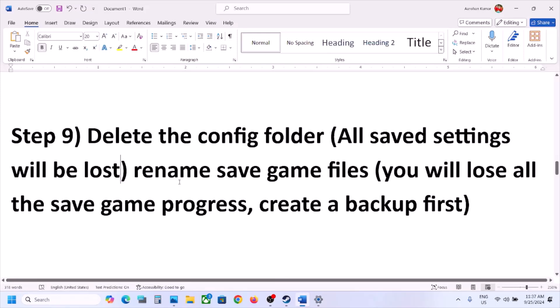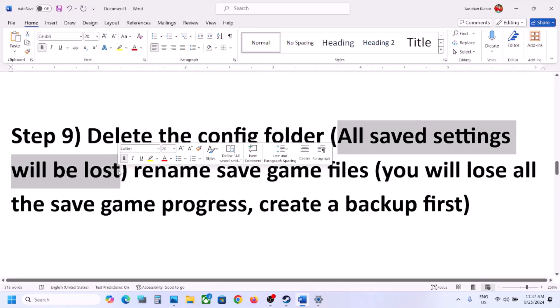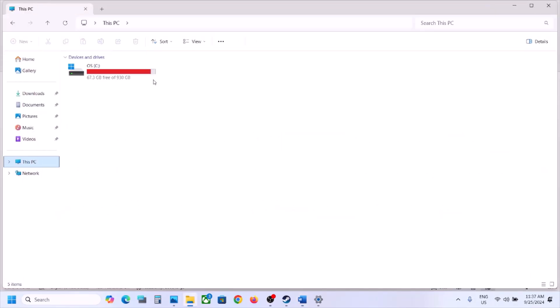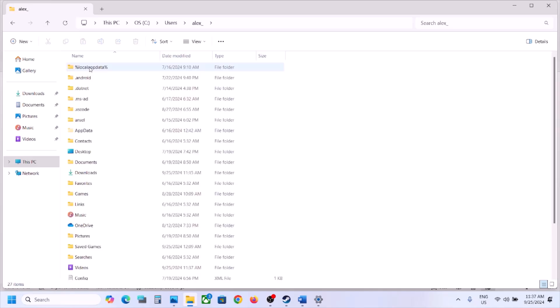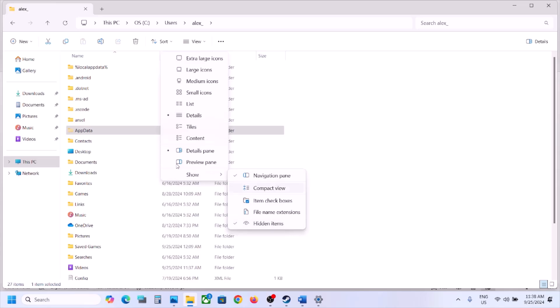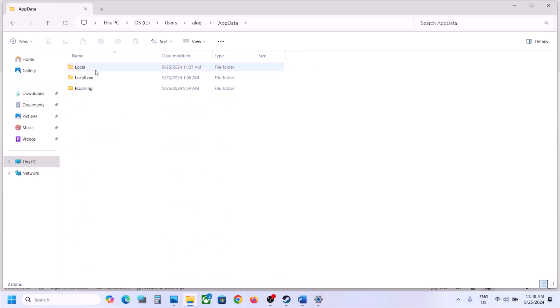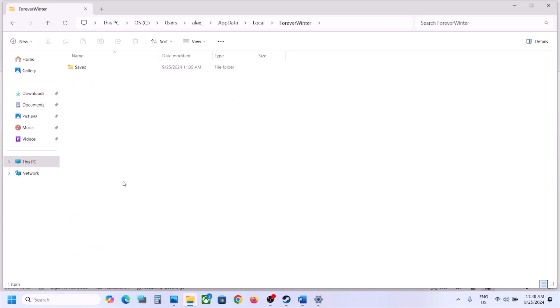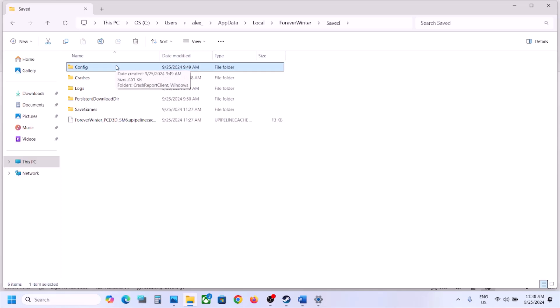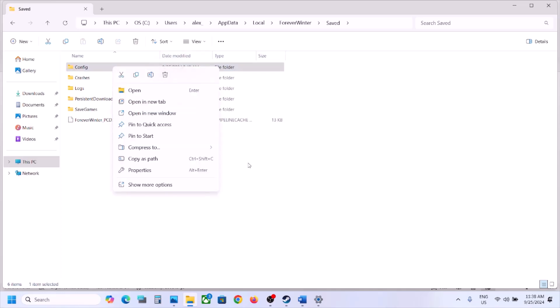The next step is to delete the config folder. When you delete it, all saved settings will be lost. Open File Explorer, go to This PC, open the C drive, open the Users folder, open your username folder, then open AppData. If you don't see AppData, click View > Show > Hidden Items. Open the AppData folder, then Local, and find the Forever Winter folder. Open it, open the Saved folder, and you'll see the Config folder. Right-click and delete it, then launch the game and check.